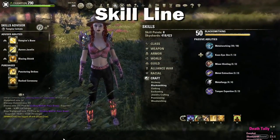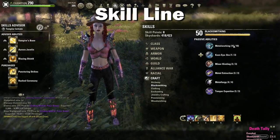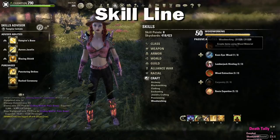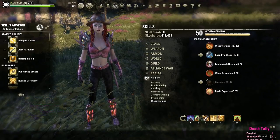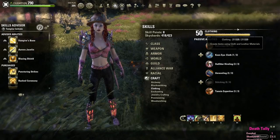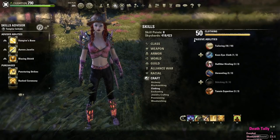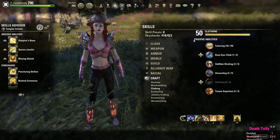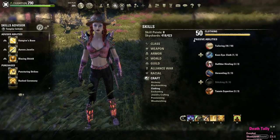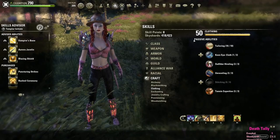First off let's take a look at the skill line. If you press K and under crafting select a profession, at the top you will see a bar with a level next to it. This is your current level in that crafting profession. Just because it says level 50 or level 10 doesn't mean you can craft higher gear just yet.